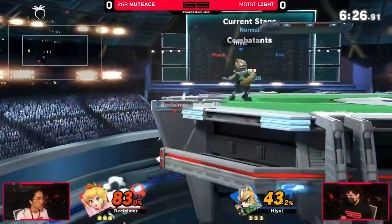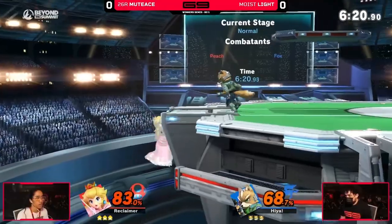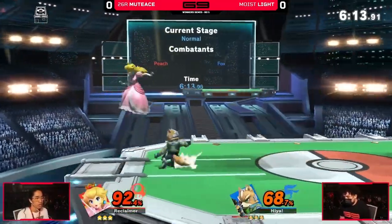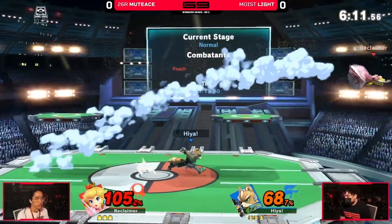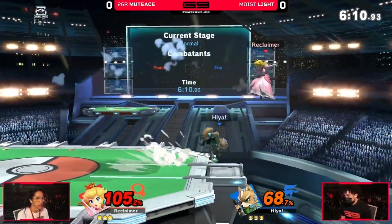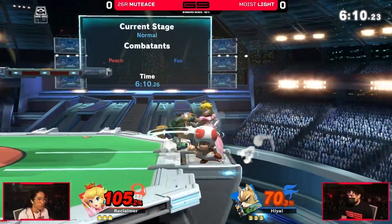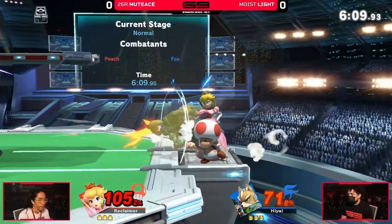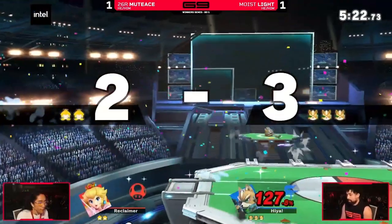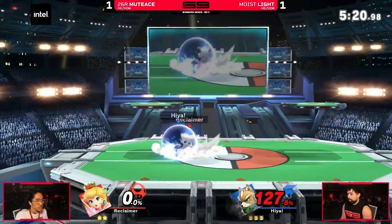Mudez and his Peach demonstrated the unpredictable movement concept flawlessly. I'm going to show you two clips of Mudez absolutely juking his opponent and getting stocks off of it. Light attempts to punish Peach with a predictable landing by going for an up smash to get the kill. However, Mudez double jumps, then floats to cancel the double jump animation, and then fast falls in order to punish Light's up smash in time. We see after that Mudez is immediately rewarded for it. Light is forced to shield because Mudez is landing near him and he threatens back air, a safe move that also kills.